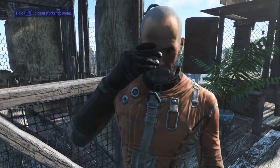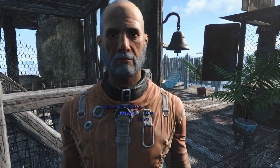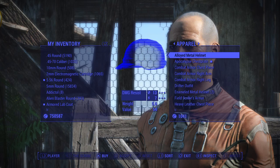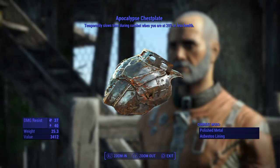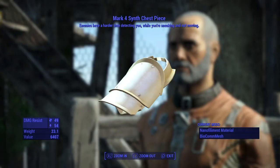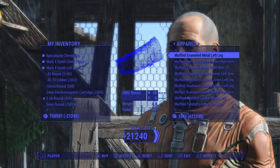We've now assigned this fella to our own armor shop in Red Rocket. Are you in the market for some new armor? Let's see what he's got in his inventory. Look at that — an Apocalypse chest plate. And we'll have that. It temporarily slows time during combat, so we'll take that. He's also got some legendary pieces — a legendary synth chest piece where enemies have a harder time detecting you, and a legendary synth leg with plus two Luck. We'll take those.